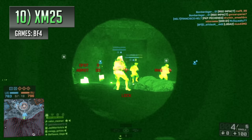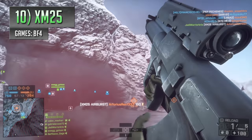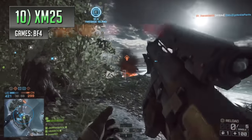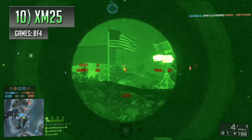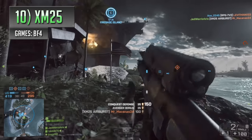Coming in at number 10 is one of the most advanced bits of equipment you'll find in the games, a really high tech grenade launcher called the XM25. Equipped with an infrared scope, this bad boy appeared in Battlefield 4, being a gadget for the support class. And unlike your typical explosive lobbing noob tube, the XM25 fires projectiles that detonate mid-flight, or if you travel nearby to a target, offering you another way to take care of enemies hiding out of plain sight.